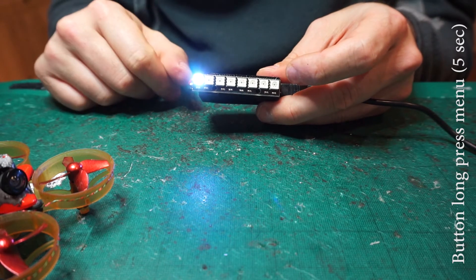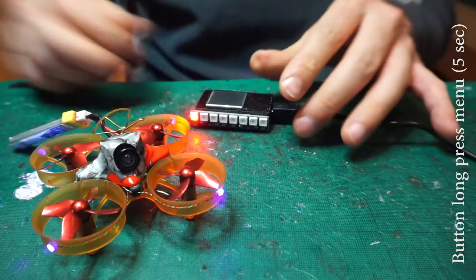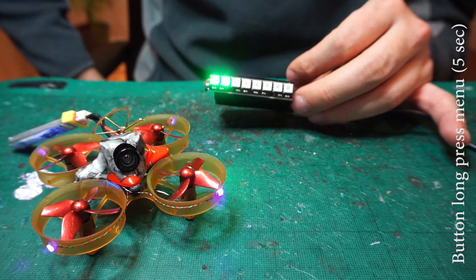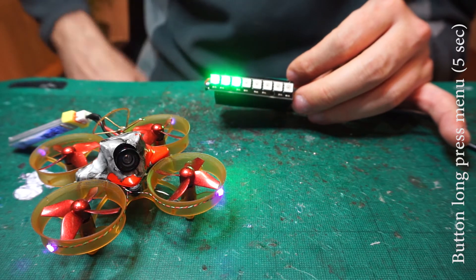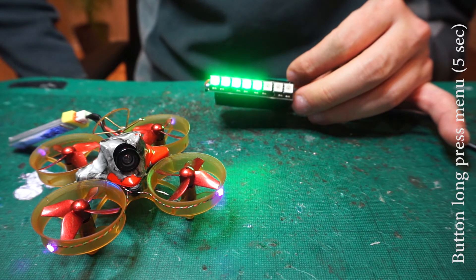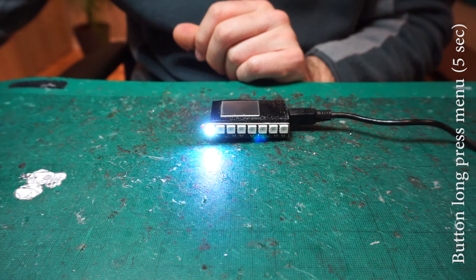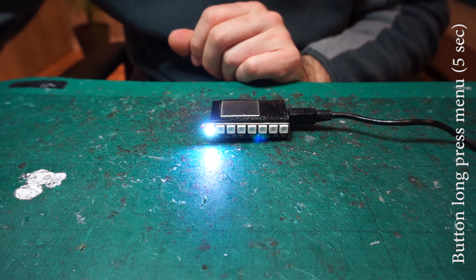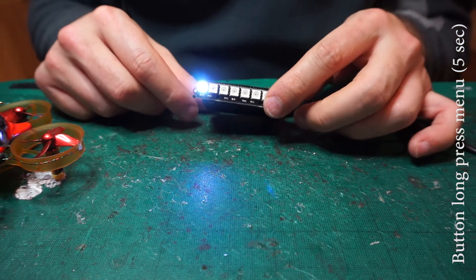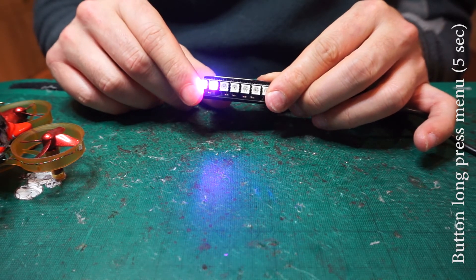Then it's going to ask you to recalibrate the RSSI. Now we can check the RSSI by plugging in the quad and pressing the RSSI checker. You can see it bumped up right away because now it's recognizing the correct frequency. The readings are much bigger now. If we take it away, it's going to say the RSSI is gone. It's basically arm length — and if I bring it close, it recognizes the RSSI again.